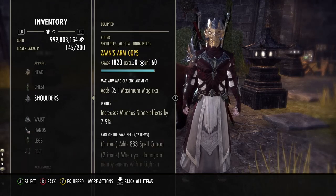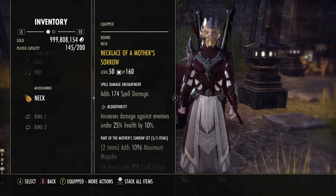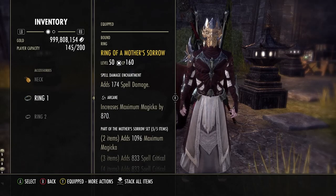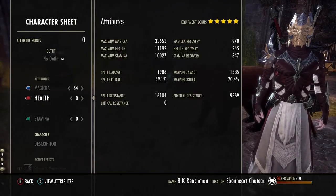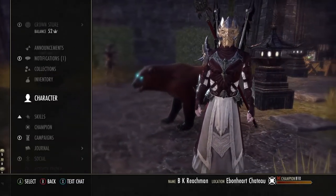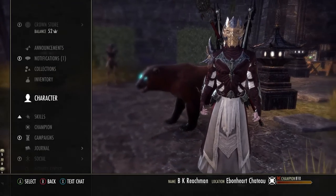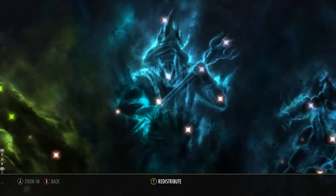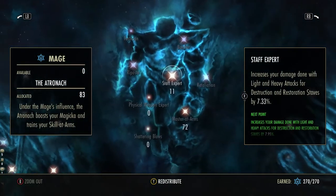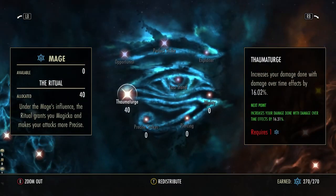Slimecraw as the monster set, Sororia Perfect for the body set, all Divines, all Magicka, Mother Sorrow Jewelry with all spell damage enchantments — 2 Bloodthirsty, 1 Arcane. I'm a Breton, a Vampire. I was using Ghastly Eye Bowl parse food for the parses, and the Shadow Mundus. My Champion Point allocation is 11 Spell Erosion, 64 Elemental Expert, 72 Elfborn, 72 Master at Arms, 11 Staff Expert, and 40 Thaumaturge.